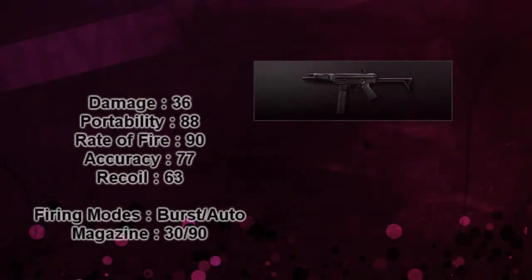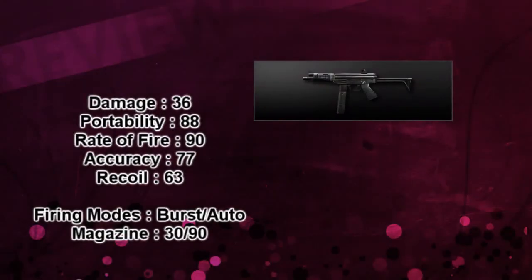The Femme SAF has 36 damage, 88 portability, 90 rate of fire, 77 accuracy, and 63 recoil. It has burst and automatic firing modes — burst is quite rare for a submachine gun. It also features a 30/90 default magazine. You can customize it with a suppressor or scope, but you cannot put an extended magazine on it, which you can do in real life but not in game.